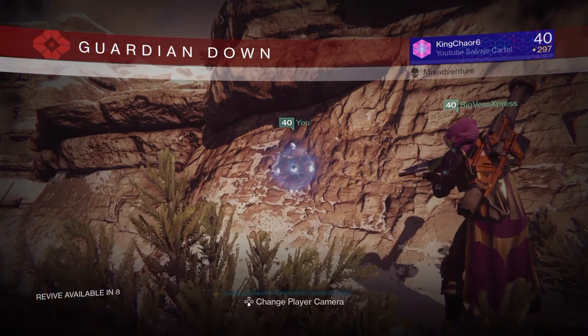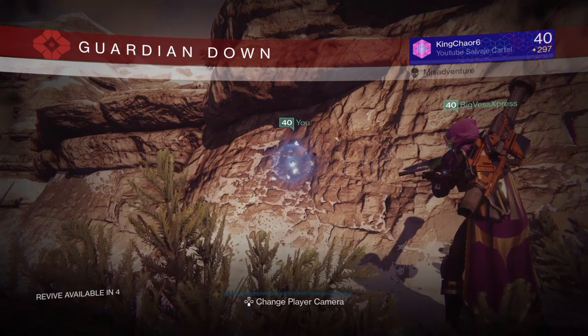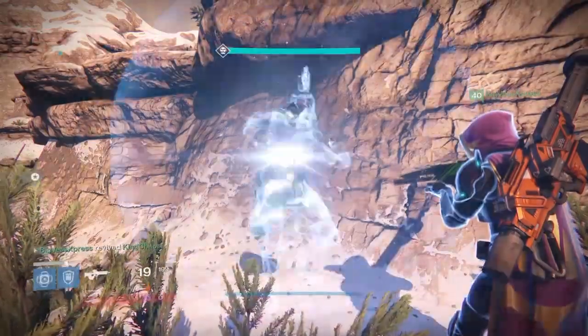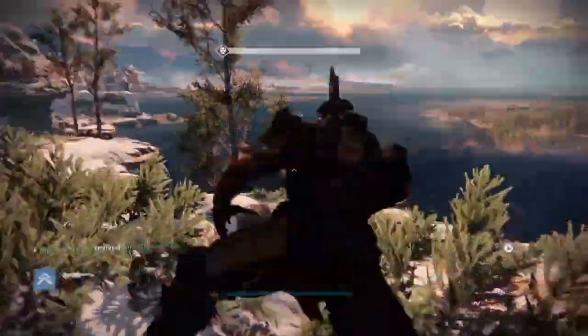But then, after you get inside, like fully, you need to press square to get off of your Sparrow, and then go into the sort of quote-unquote land area that is actually there. It's kind of hard to explain, but you guys are actually going to see it right now.